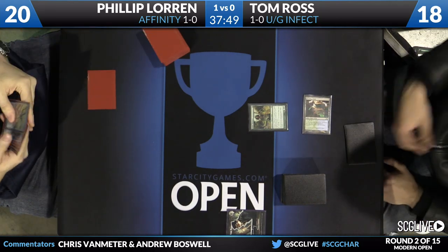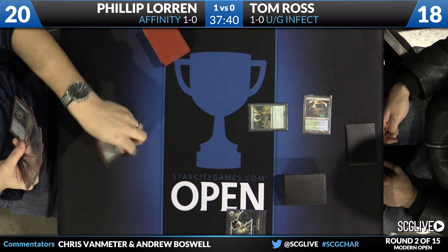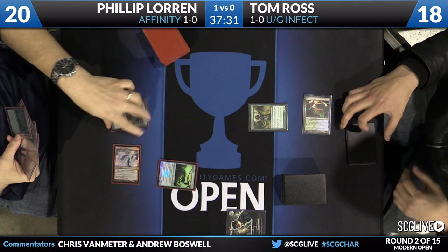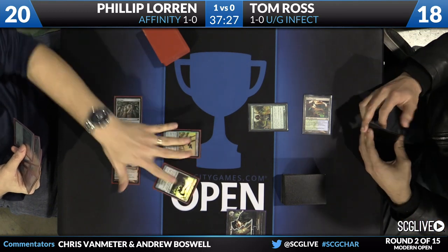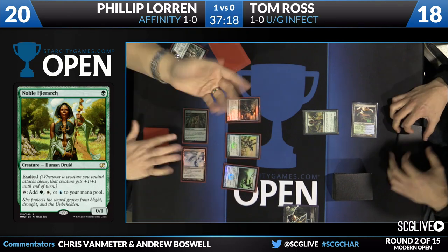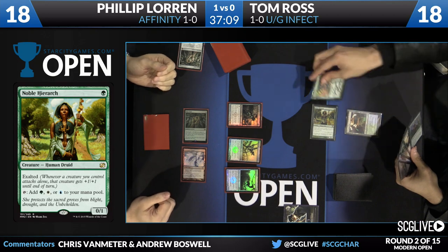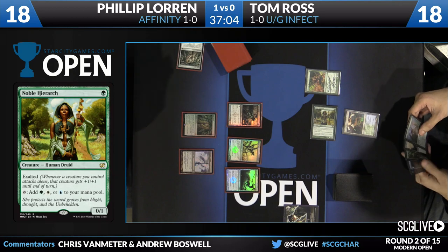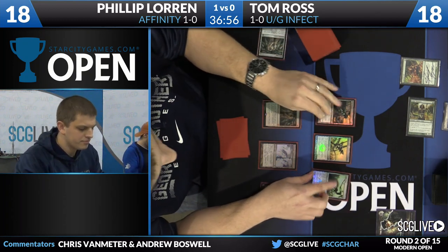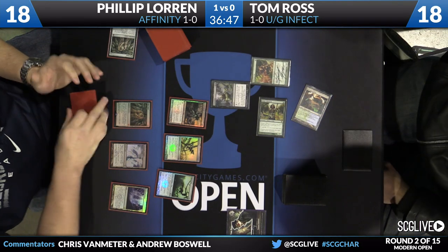We're back for game two. Tom Ross on Blue-Green Infect against Philip Lauren playing Affinity. Philip is up a game and Tom is going to lead on Breeding Pool, taking two damage, and casting a Noble Hierarch. Noble Hierarch is one of the cards that makes this Infect deck tick in Modern — it's such a big upgrade from the mono-green version. Not only does it give you a mana boost, but it also gives you a power and toughness boost when you're attacking. Meanwhile, Philip again has an explosive first turn: Darksteel Citadel, Signal Pest, Signal Pest with a Mox, another Mox into a Vault Scourge, and now playing Ink Moth Nexus on his second turn.